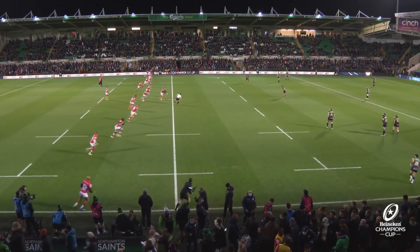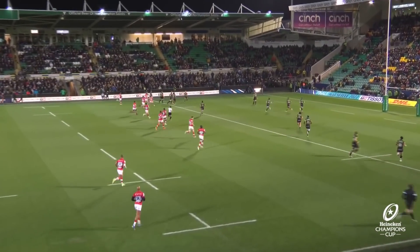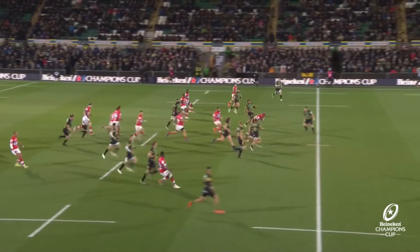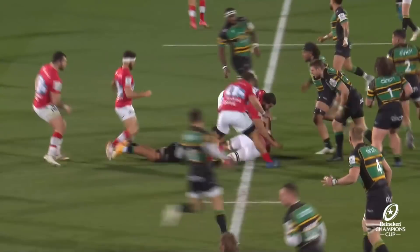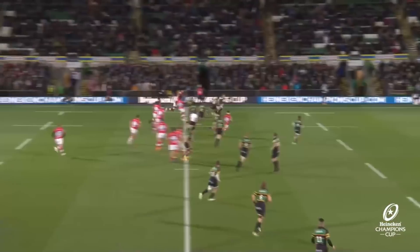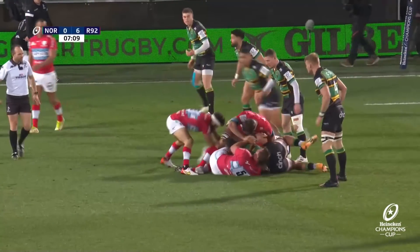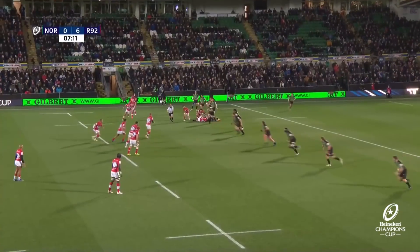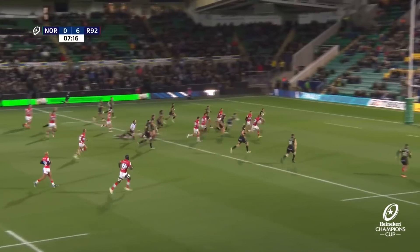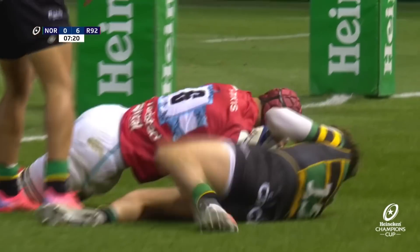Saints won the toss and chose to play down the slope in the first half. Finn Russell kicks off. There's an error from Matavesi — first a chip over the top five meters from his own try line that didn't work, then a pass that didn't work, putting them back under pressure. Beal and Russell then create the break and Wenceslas Loray piles over.